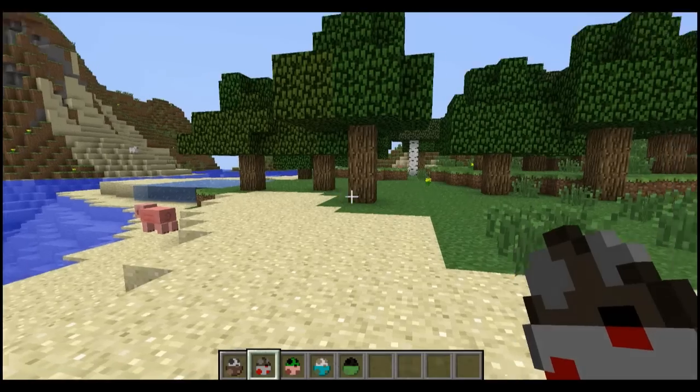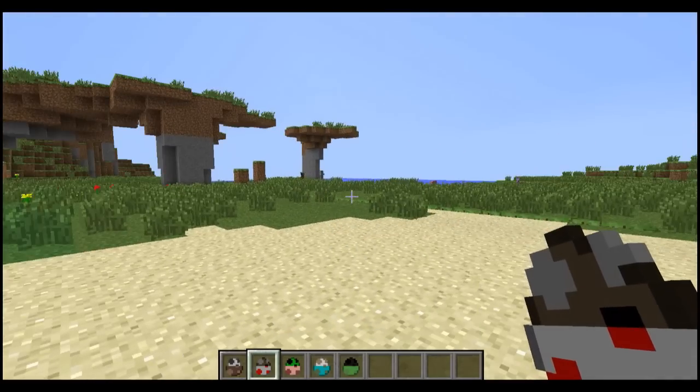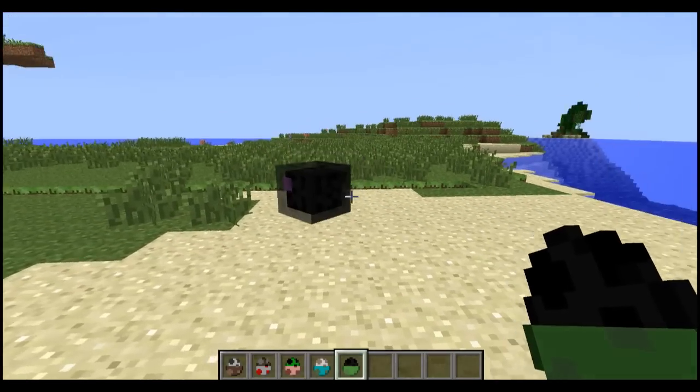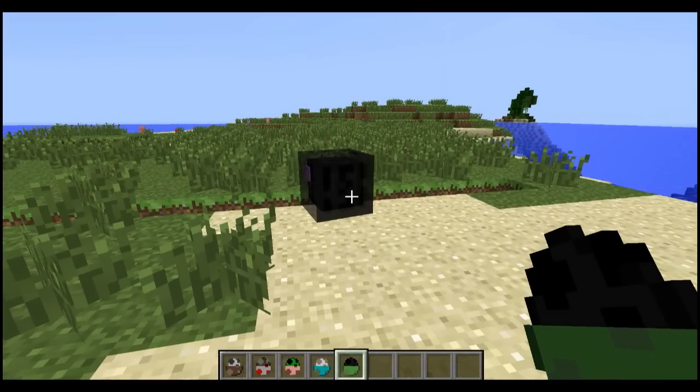There was an ender cube behind me. The ender cube is one of the mobs added to the game. It's a slime mixed with an enderman, and it can teleport.